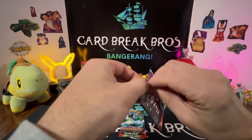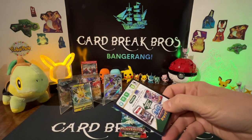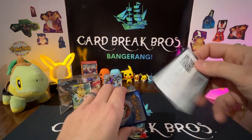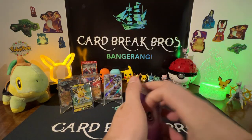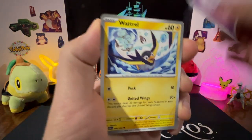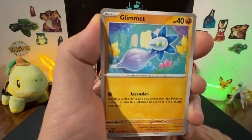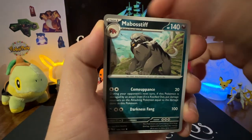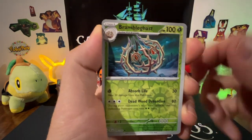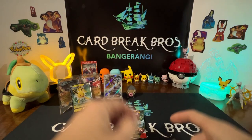On to Paldea Evolved. Psychic energy, Wattrel, Tinkatink, Scraggy, Glimmet, Tauros, Luxio, Mabosiff, Brambleghast reverse, Pineco reverse — and a Slaking holo. So far it looks like Jolteon's holding the lead unless something crazy big comes out of this last pack.